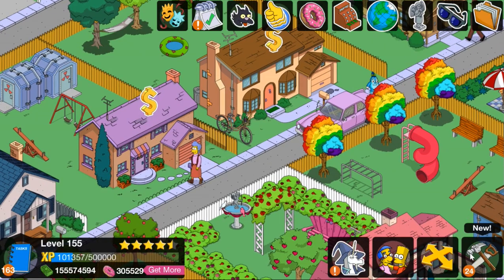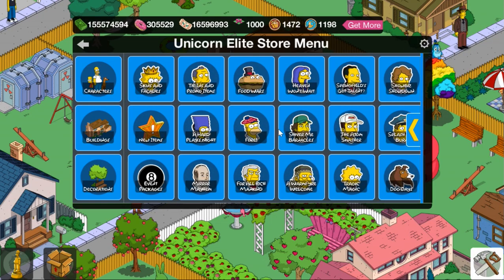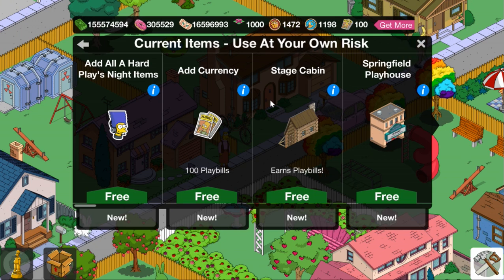Let's get right into the new content. Going into the toolbox, right off the bat you'll notice the menu button for A Hard Play's Night has been updated. We have the new update button here for the event, and the new items are also available in a button called 'New Items.' When we click on it, like any event, we have the 'Add All' button — 'Add All Hard Play's Night Items' — which adds all 13 items in this event. We also have the currency, which is playbills — you add 100 at a time, and I wouldn't recommend adding more than a thousand. You can also see the total on the top.